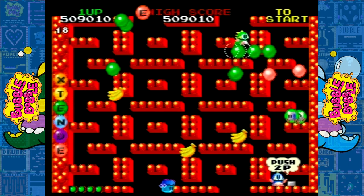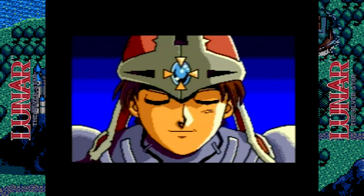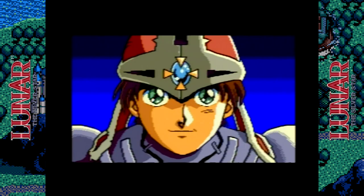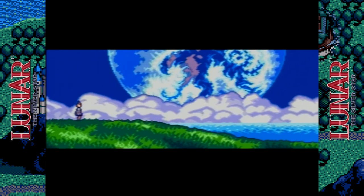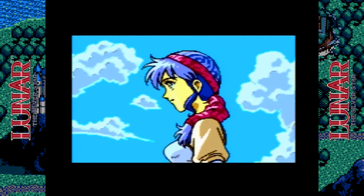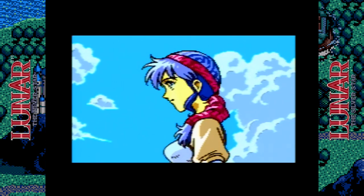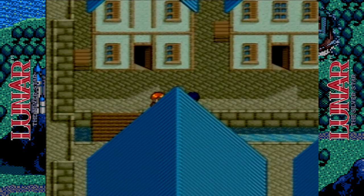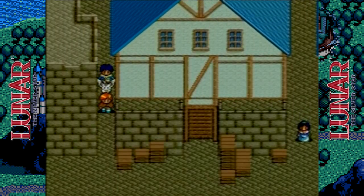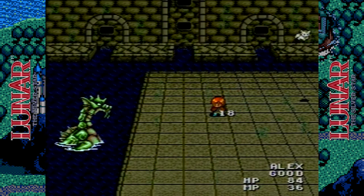The last game on this list would have been a long shot, and that is Lunar: The Silver Star. It was released in Japan for the Mega CD in June of 1992, and the Working Designs-published version for the Sega CD came out in December of '93 — by which point the TurboGrafx was at the end of its life. The story is about Alex, a teenager from the village of Burg who idolizes Dragon Master Dyne. He aspires to follow in Dyne's footsteps, going on a journey to realize his dream, ultimately leading to a quest to save the world of Lunar from the Magic Emperor.